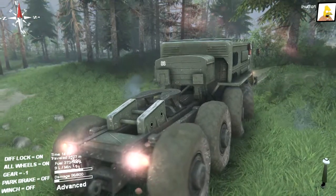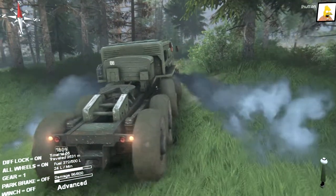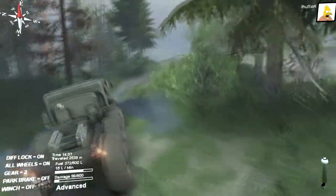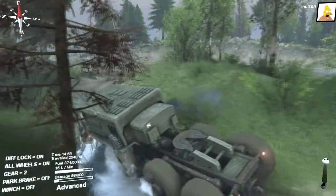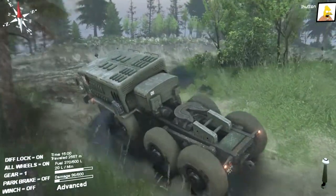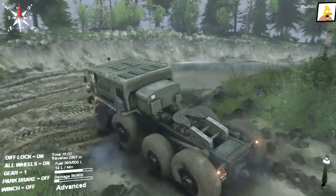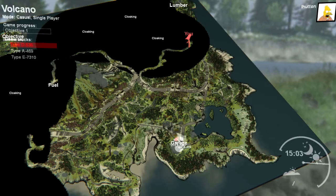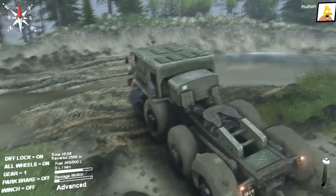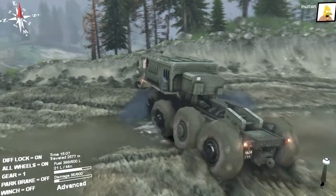I can't remember if trucks just show up after you decloak an area — like if there's a truck in a cloaked area, does it show up after you decloak it, or do you actually have to drive over to where it's at? Not entirely sure. Memory problems — can't remember.